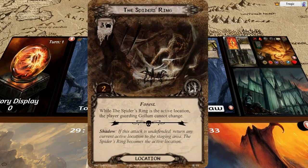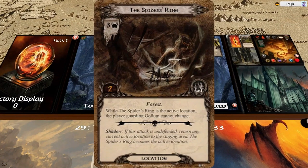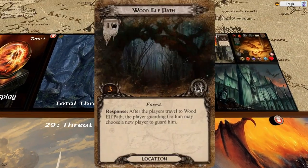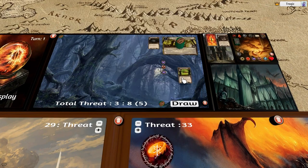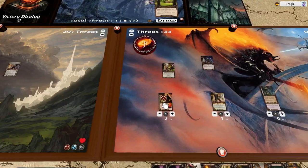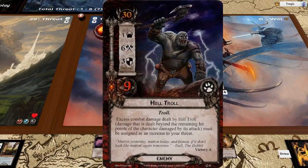The player guarding Gollum must exhaust to hear us — that's good. We travel down there and exhaust Eowyn. Back over here we're attacking for six, seven, eight, nine, ten — we need eleven to kill him. We can't leave this undefended because it'll just kill this character. So we're going to have to defend again. This guy's attacking for six, defending at three with five health, so we defend with this character and take three wounds.